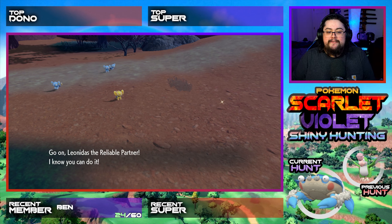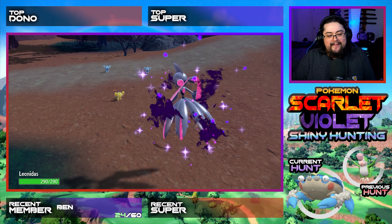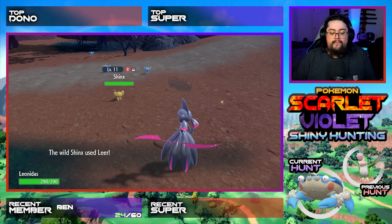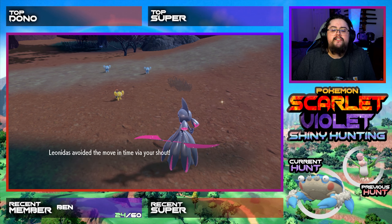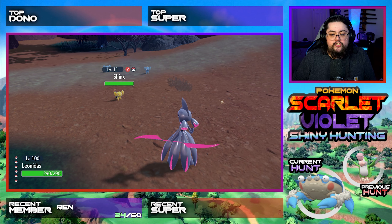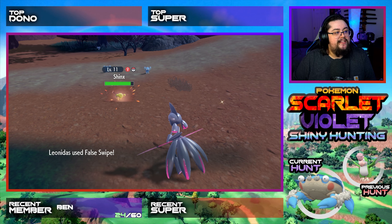Wasn't even going for this pussycat. I will take it. I love Shinx. Shinx is a really good Electric-Type, especially with, like, Facade. With Terror-Typing, it's going to make it so good. Okay, let's do a False Swipe. Come on, let's get this Shinx.